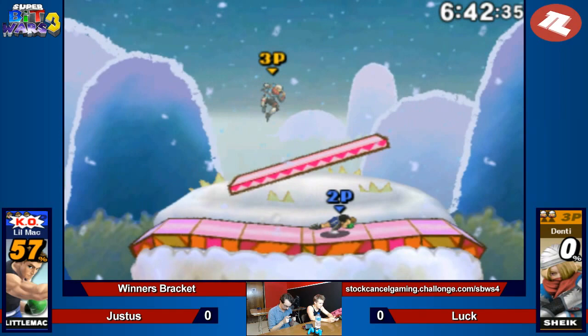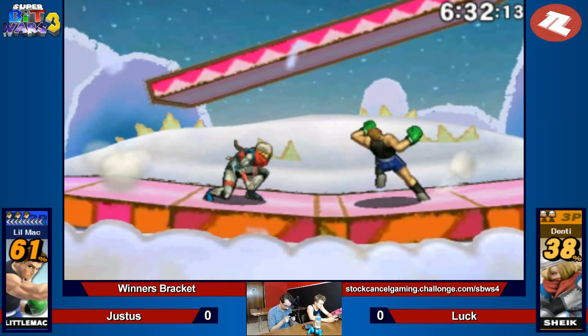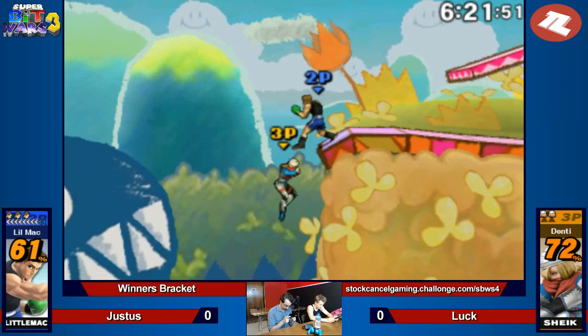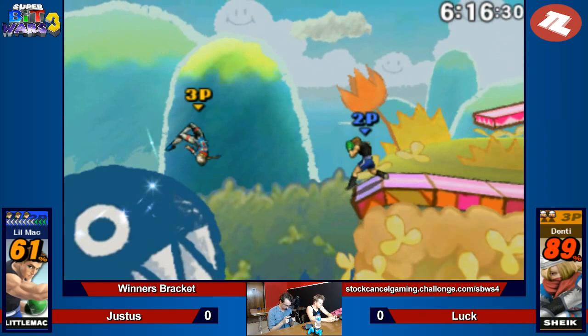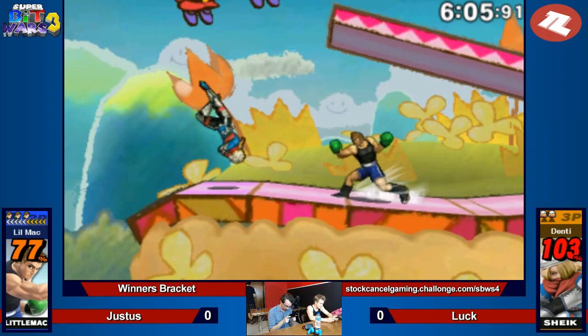He'll probably have to rack up some damage first. 15% before that KO punch. Wow. He reads the roll inward. He lost the punch as Bouncing Fish went the wrong way, but they're still at the same percent. He's going for the neutral beat — I've never seen that used as an edge guard. I've done it a couple times on For Glory because people lag a lot. Good combo, coming back almost gets the Bouncing Fish follow-up.